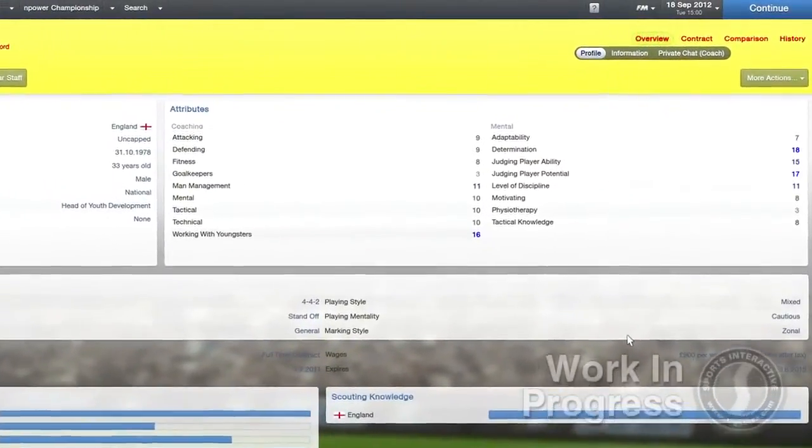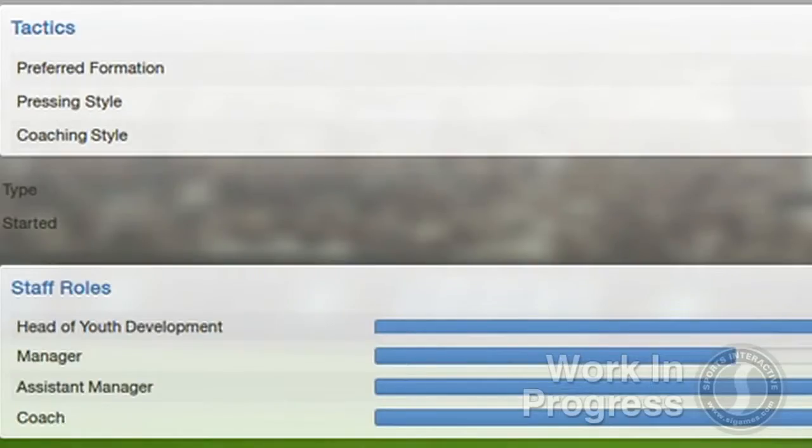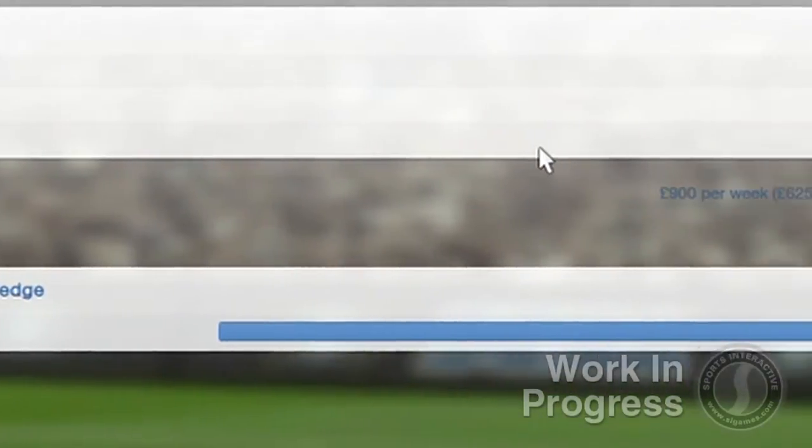A big tip here is that it's important to consider the personality of your head of youth development, as they're more likely to recruit young players who share their — and ultimately your — view of the game and how it should be played.